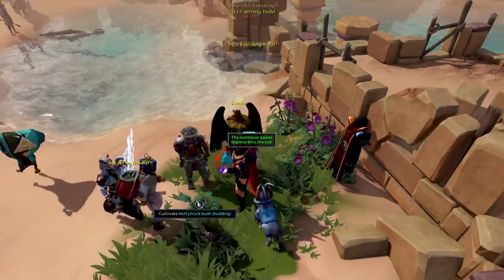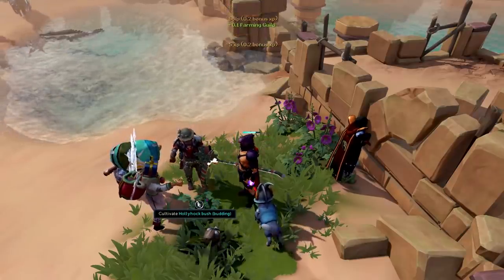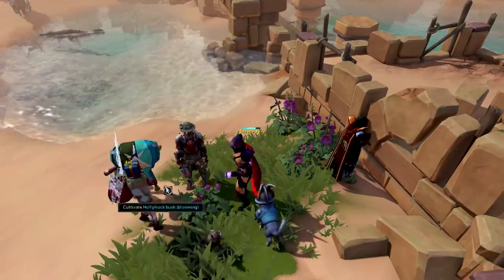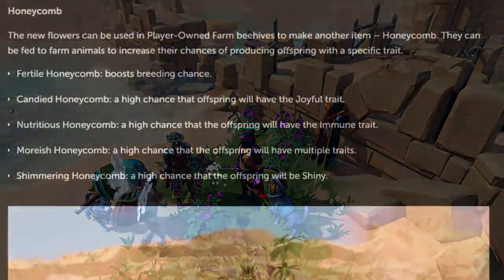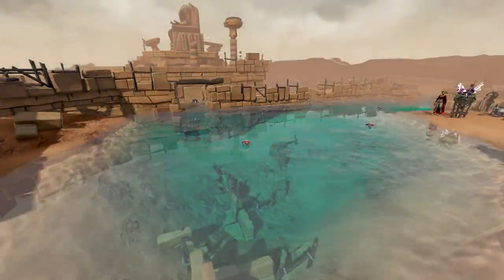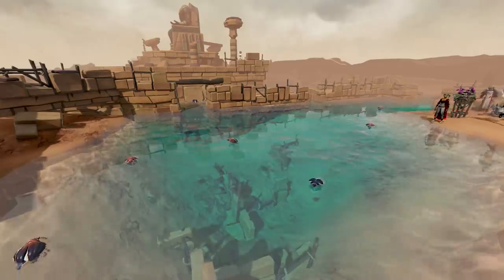The flowers you obtain from these bushes, including the rare golden flowers, can either be sold on the Grand Exchange for money, used at the player-owned farm to create special honeycombs which increase breeding chances and give you traits, or they can be used to attract higher-tier scarabs for hunting experience with the crocodile hunting method. These scarabs range from level 100 all the way up to level 90 hunter, depending on the tier of flower you're using.